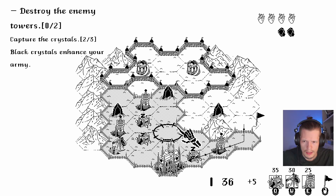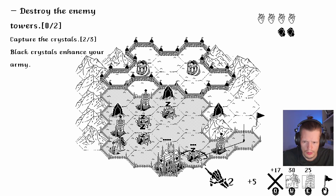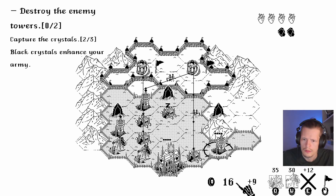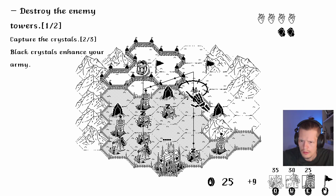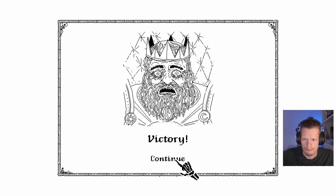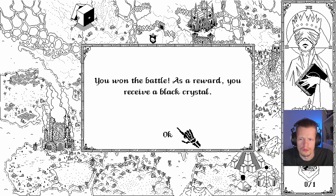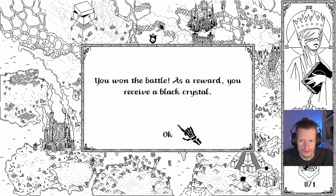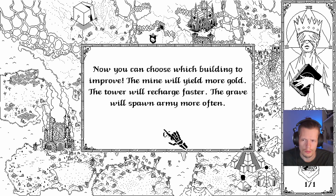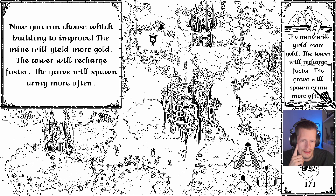Place a waypoint — place the cursor over the grave, then select the target while holding the button. There's a spelling error there, but... Armies will destroy everything in their path. My skeleton has just destroyed their building. Capture the crystal by building a grave or a tower near it. Black crystals enhance your army. I can only build inside this area, and if you build by the border, it expands the border.